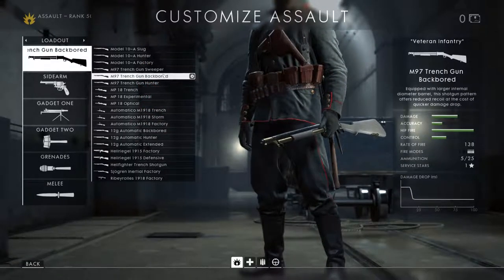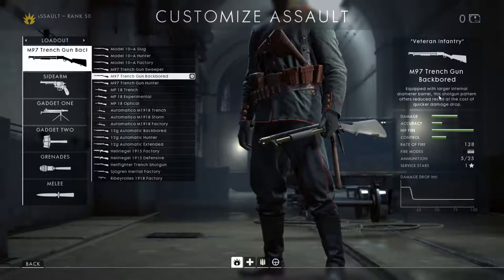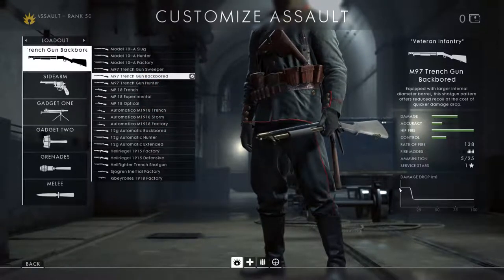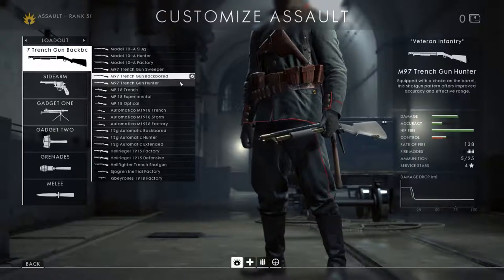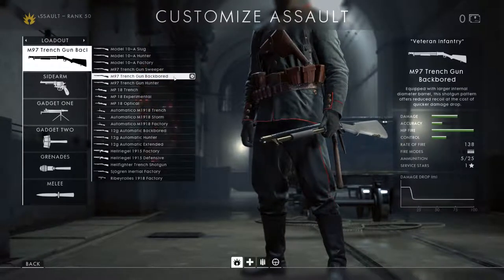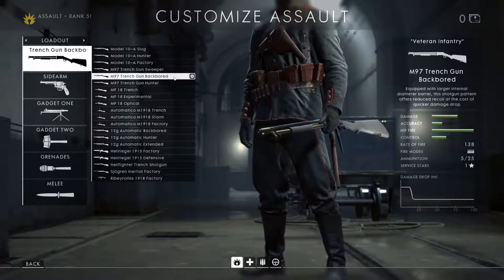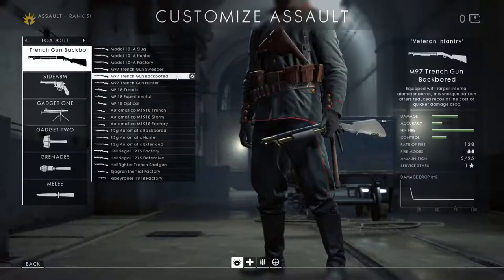The backboard variant is equipped with a larger internal diameter barrel and offers reduced recoil at the cost of quicker damage drop-off. You can see in the damage drop graph compared to the hunter it's a couple of meters earlier - not an awful lot. In the underlying figures, the recoil is less in all directions, both horizontally and vertically, and the recovery from recoil is also quicker with the backboard.